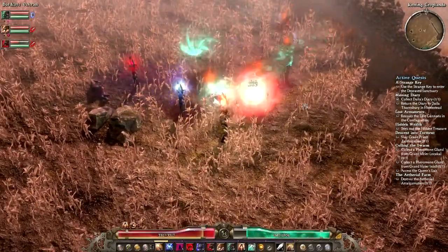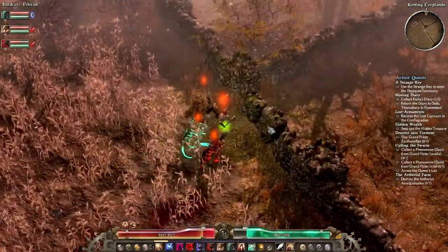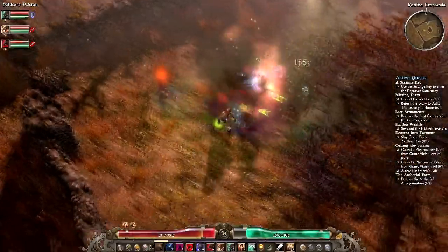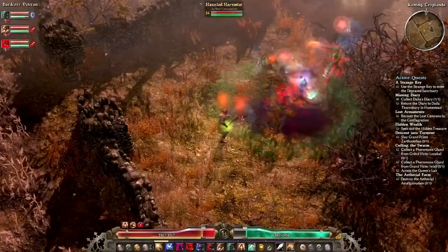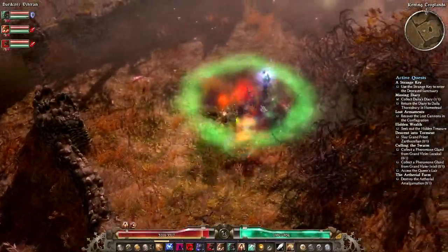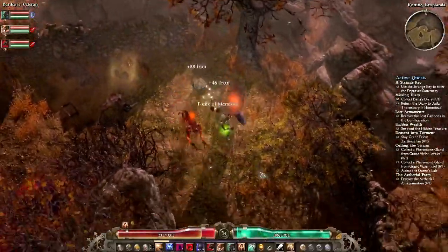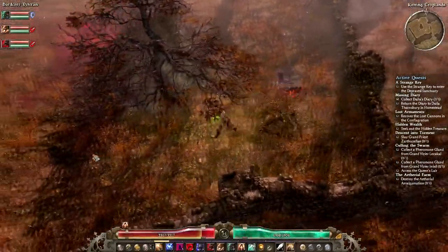I've got the Hellhound and Briathorn on aggressive and Raven set to defensive. The two offensive pets just go and smash whatever they can find. I'm mostly using Raven for healing, keeping him in the support role. I've also got the Primal Spirit, which I use when a hero monster or a large pack of mobs shows up, just for extra backup. That brings us up to four pets.